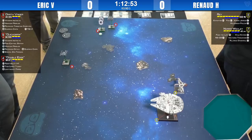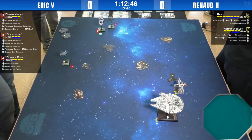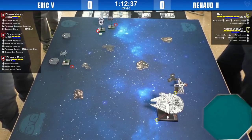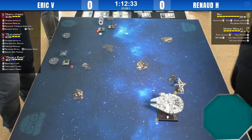Vader might be struggling against the Falcon because he doesn't have Autothrusters. Together, Nora and Rey can throw eight dice effectively at range. You get Rey, who will allow you to reroll Finn's blanks and other blanks.